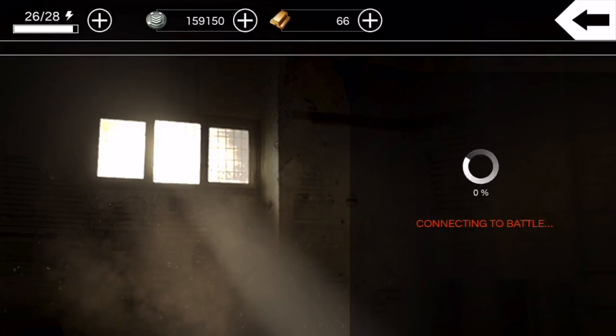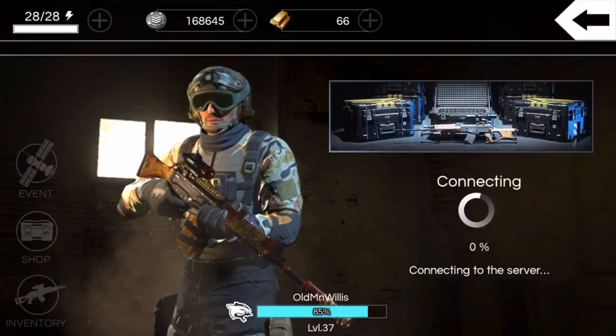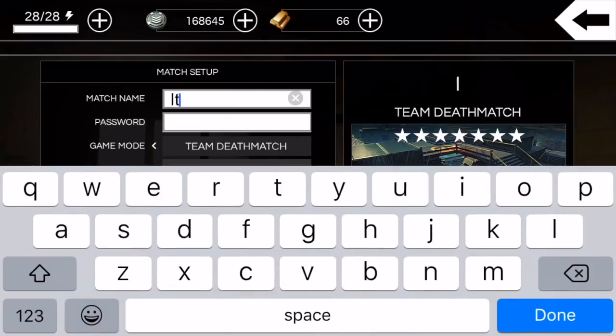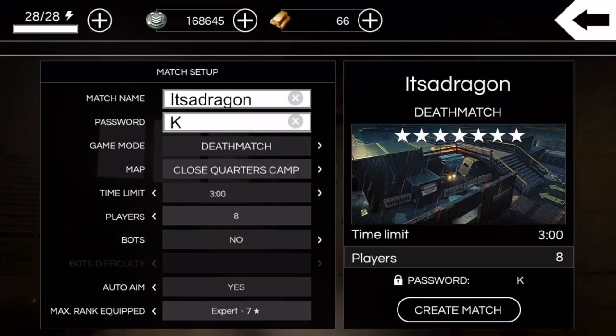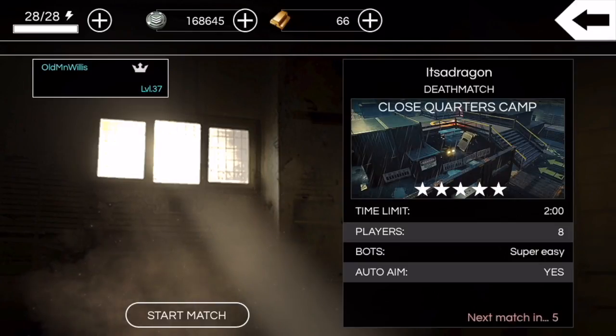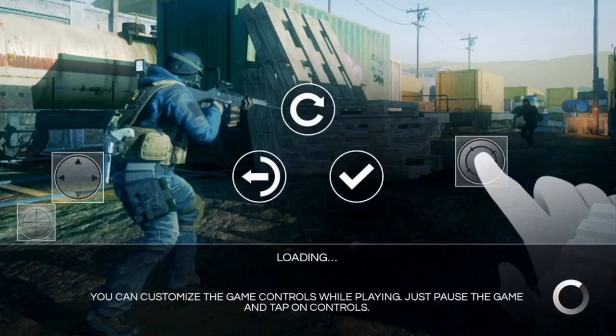Jumping out here — yeah, this is back when I was level 37, major throwback alert. I've got about three minutes left in the video. We'll jump into a custom match — I haven't really done that many custom matches in my latest reviews. Let me know in the comments below if you think I should keep including the custom matches. We'll make the max rank five star — I don't think that limits the bots. I've set the rank to five star before and gotten killed by six star weapons, so I think it just limits other players joining.